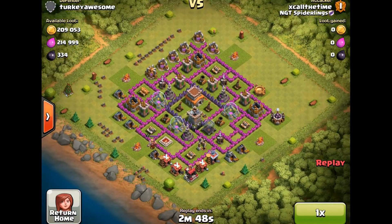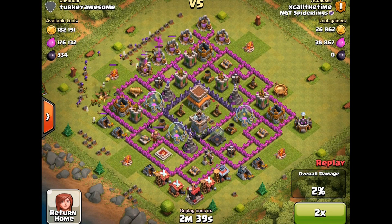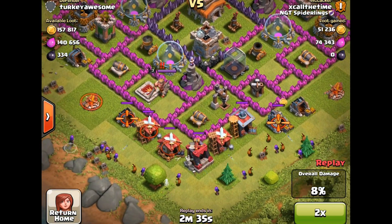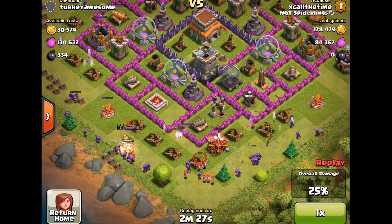So this first replay, he's not using any Jump Spells, but we're going to get a good indication of how these Valkyries have been adjusted. They're all going to come in from the bottom here, and you'll see them in a second. I will slow down once they come in. And there they are right there.